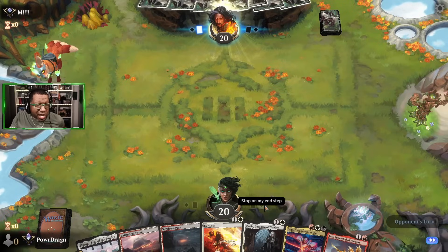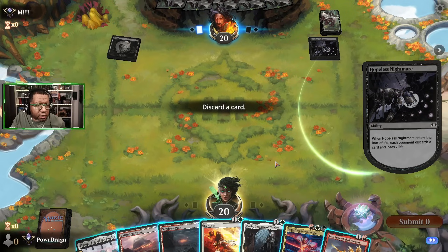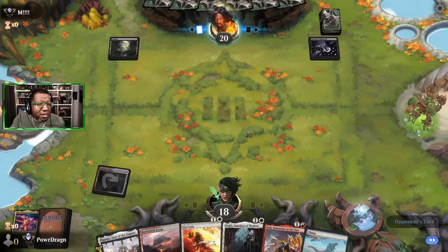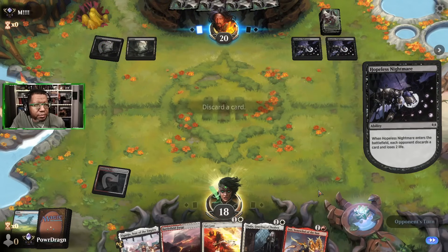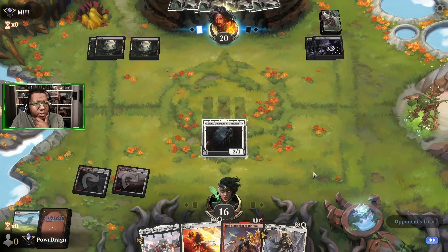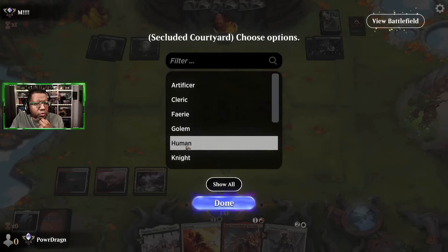We'll keep this hand — can't play Isshin yet but that's okay. I feel like I sort of know what we're up against. Thalia is going to be solid here. I'm sadly giving up Isshin — we didn't have a black land in hand so I wasn't sure it was even worth it. Removal is definitely coming down on Thalia — they don't want us to have that. Deck, we need to stop drawing lands.